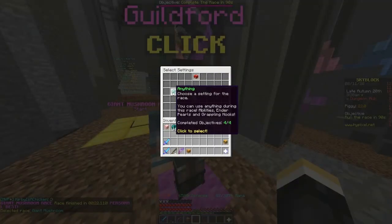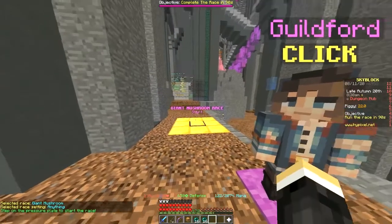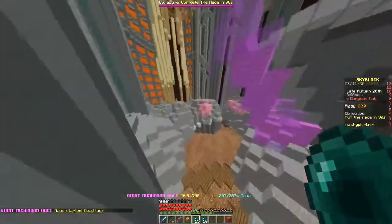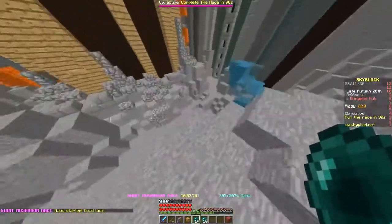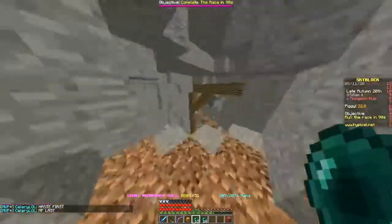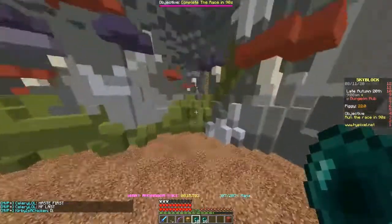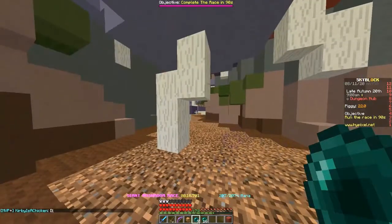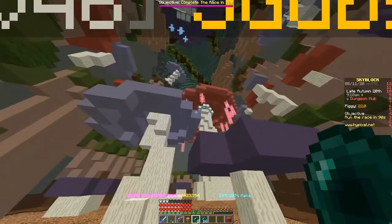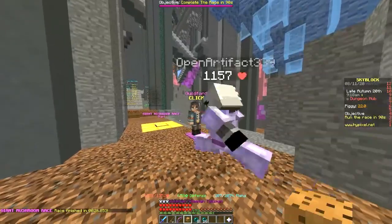The next race is anything, obviously. I would use pearls just to guarantee your speed. I missed up a little bit, but it's easy to complete this without pearls — you really do not need pearls, I'm just using them because it's a lot faster. And that's the race, 26 seconds. I probably could have done it quicker without pearls.